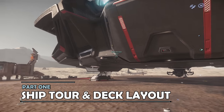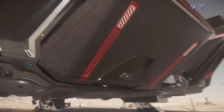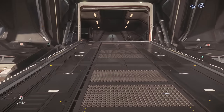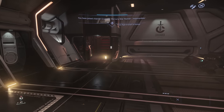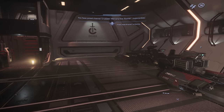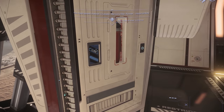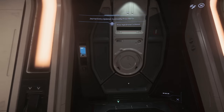Approaching the Mercury Star Runner from the back, ramp access is via a button on the left or port side of the ship. This deploys the rear ramp and takes you up into the rear cargo bay. There's a control on the inside as well to open and close the door.